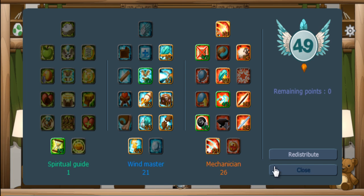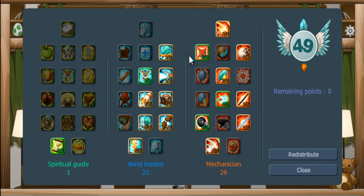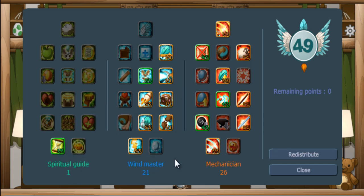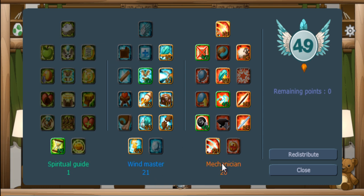First I'm going to the skill tree window which you can find in the menu. This is my current build, which is not the most efficient because I don't like the most efficient way. You see three trees: the spiritual guide, windmaster, and mechanic.